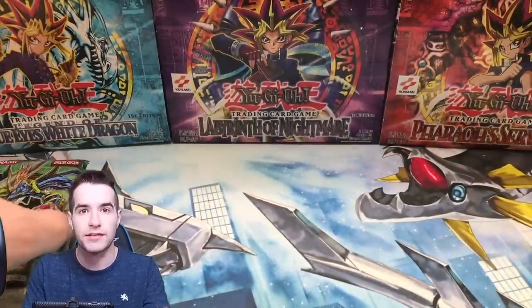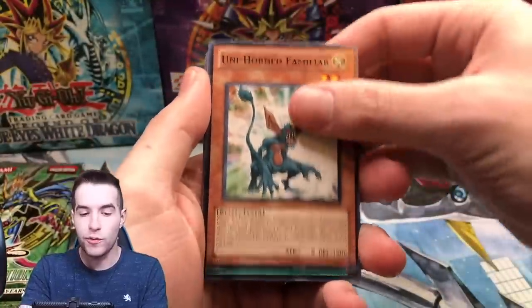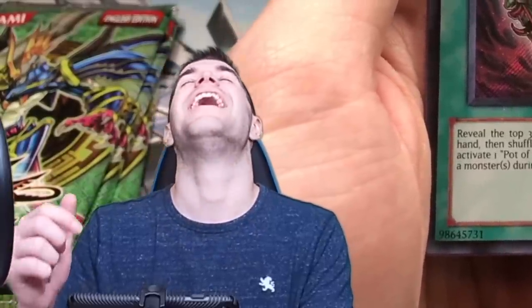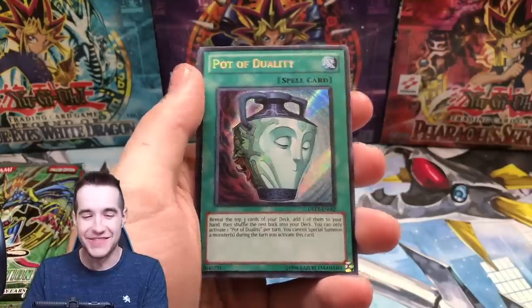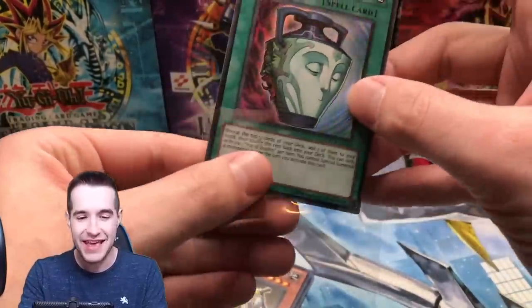We now have four more packs. Can we get something big? Can we get something huge? We got a Unihorn Familiar, we got the Beast Rage, what Pheasant... Pot of Duality — we finally pulled it! Wow, that is amazing!